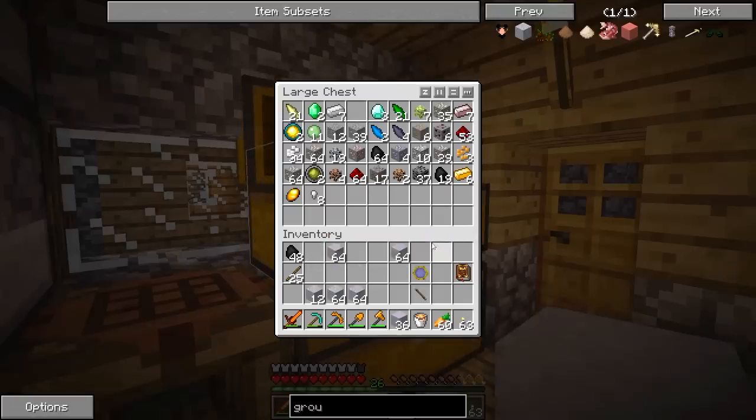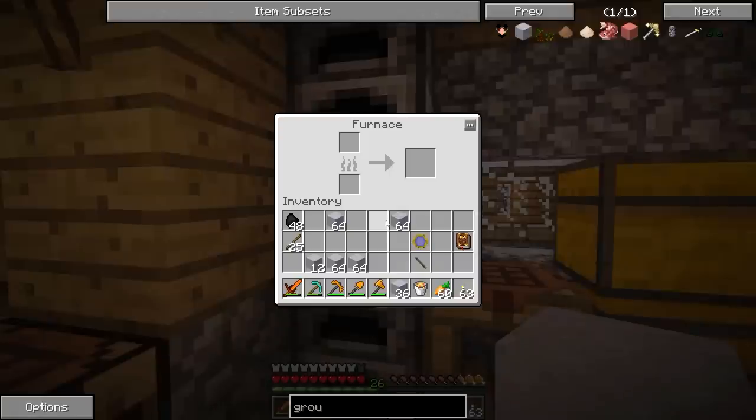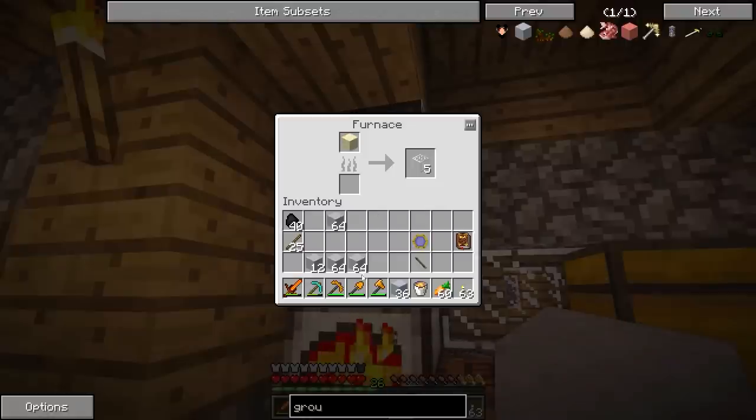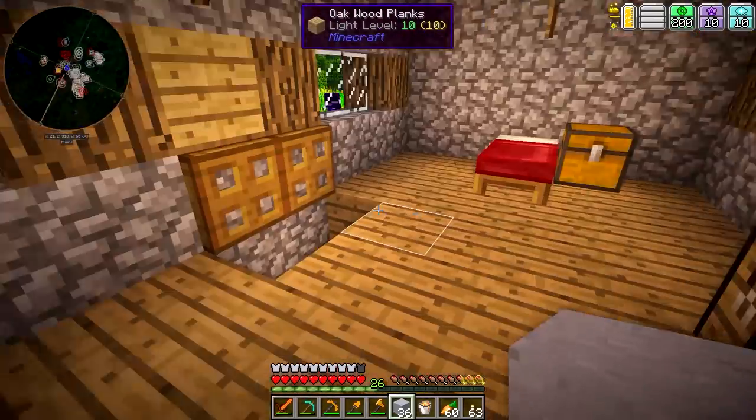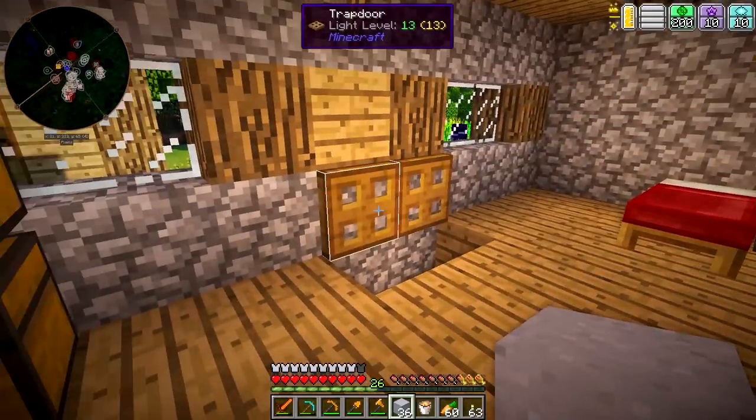Let's go ahead and put some of this other stuff back. Now we're going to smelt this stuff up. For each stack of this, we're going to need eight coal. Let's get that going. I'll get that all smelted up and be back in just a little bit.